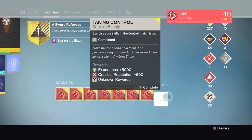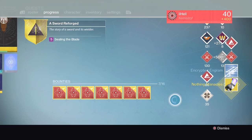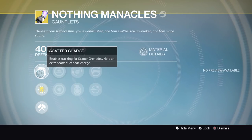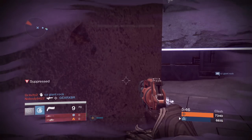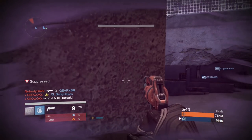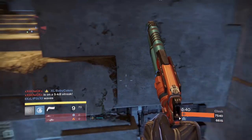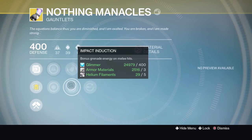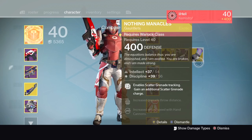We're going to go to Shaxx's one first. And we get the Nothing Manacles — it's been a minute since I've seen those. Right away we've got an exotic, Intellect and Discipline roll as well. This gauntlet has Scatter Charge which enables tracking for Scatter Grenades and gives you another grenade charge. Scatter Grenades for me have always been hit and miss — I just don't do well with them. I have to say, if you've been against me on Destiny 1 on my Warlock, I'm that person sometimes with sticky grenades. Destiny 1 Crucible is a whole different realm for me.